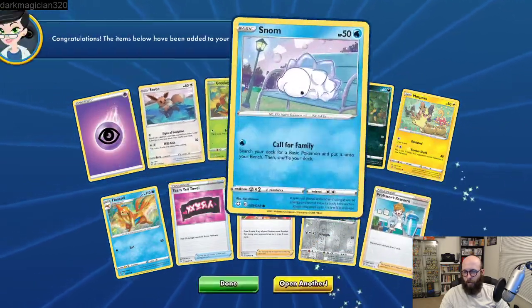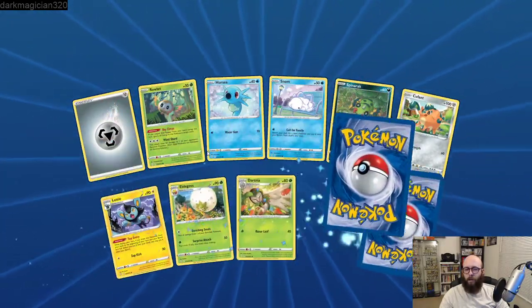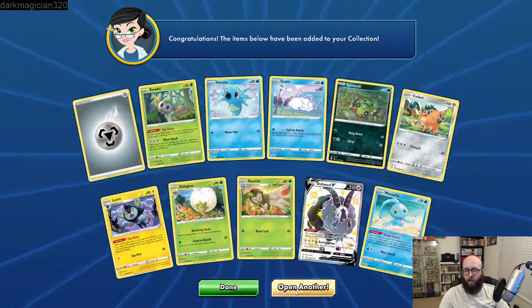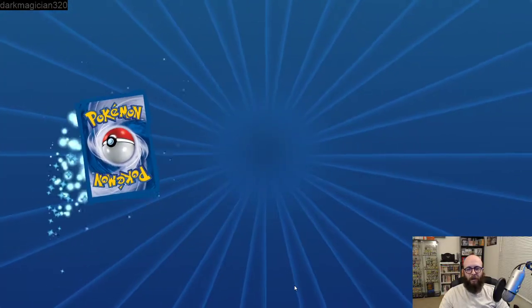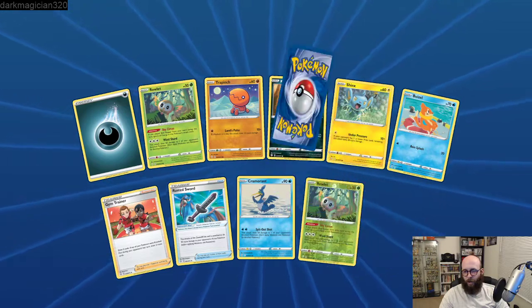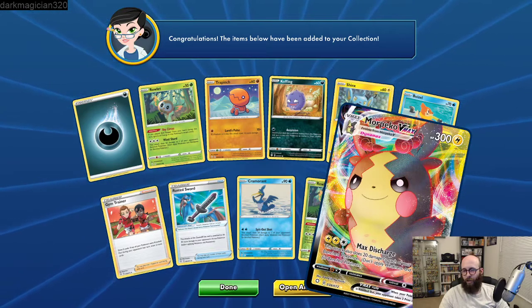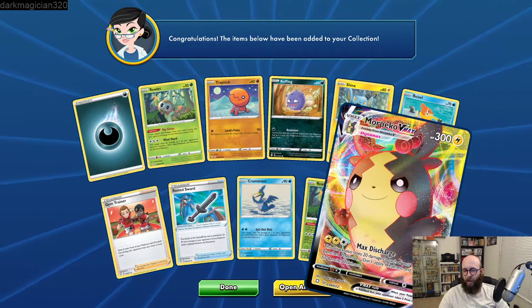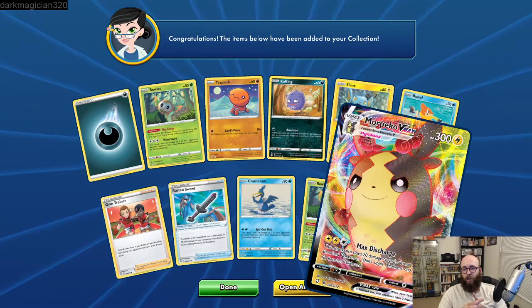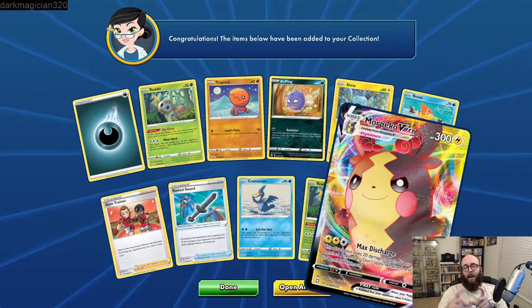An Emboar. Primeape, Galarian Mr. Mime. Not looking too good right now. A Tarkle reverse holo and a Claydol. We didn't get a single Centiskorch V. We got a couple Vs and one VMAX. Salazzle and a Scatterbug reverse holo, level ball — I think we don't want the level balls. Minefoo. We only have one more. A Lickilicky, reverse holo Cherubi.